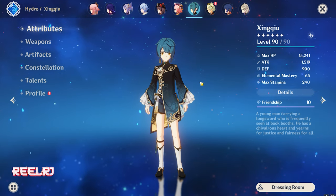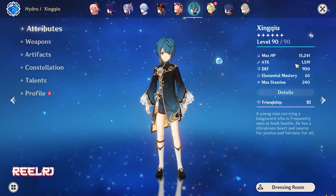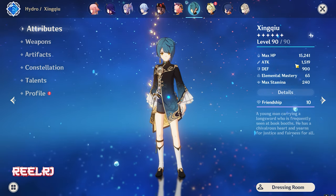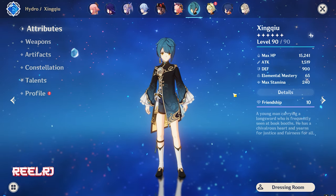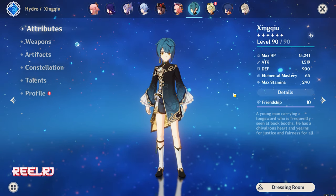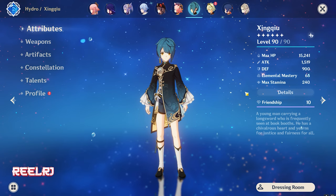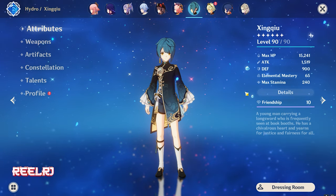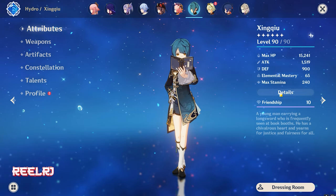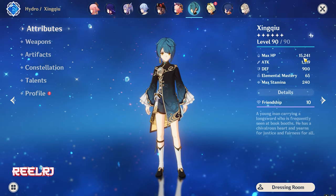Furina is solely based on HP percentage, so the more max HP you have on Furina the better she's going to perform. She deals damage, heals you, and gives lots of buffs related to Hydro damage bonus and attack percentage bonus. All the HP percentage she has, she converts into attacks and then deals damage. Keep that in mind — maximize the HP on Furina to get the most out of her.